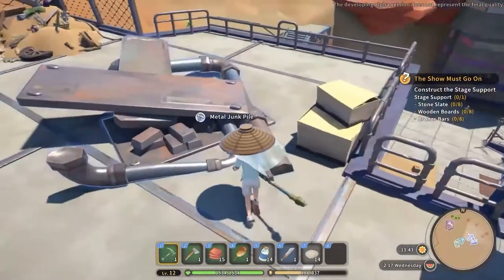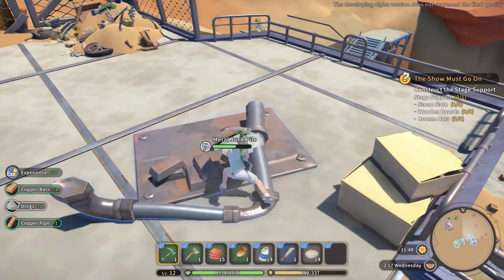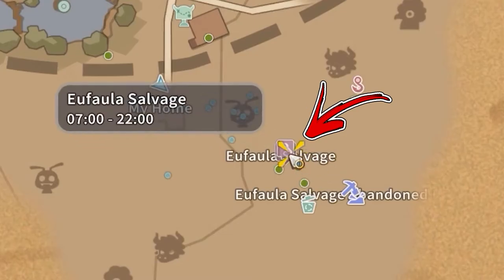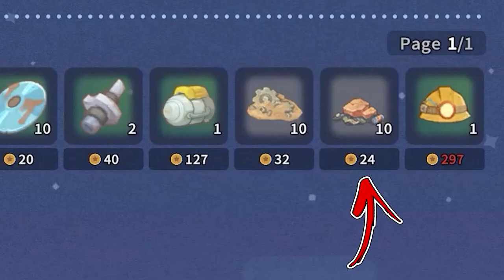Progressing in the storyline, inside the junkyard will also appear some metal junk piles that, besides some copper scraps, will also drop copper bars directly. Near the junkyard you will also find the Ufala Salvage shop, where you will be able to buy 10 copper scraps each day for a price of 25 gold each.